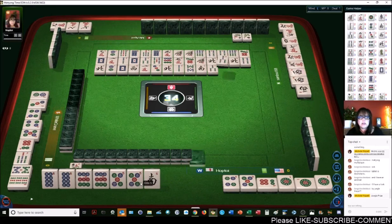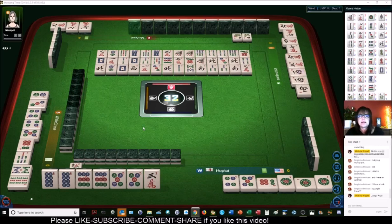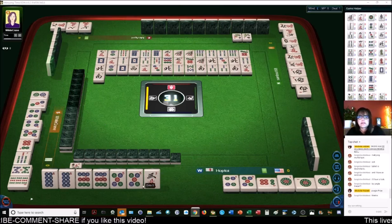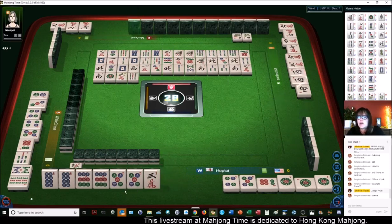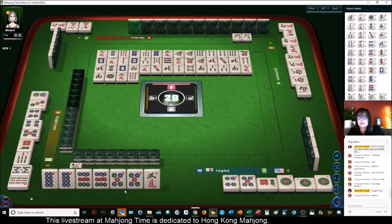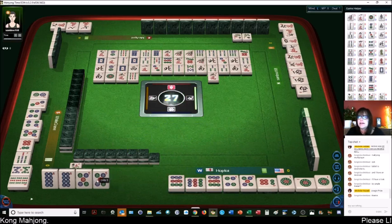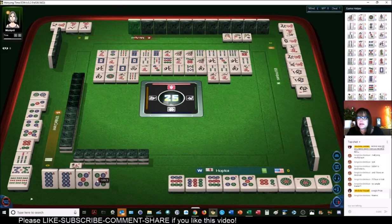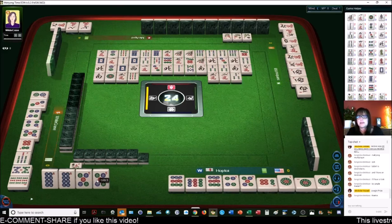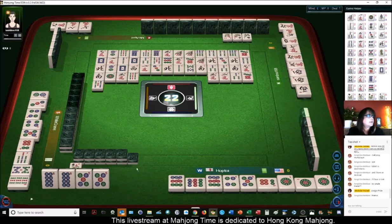I totally messed up my hand. We got a red dragon. Three-four-five or four-five-six. The sevens are all gone. If we can get a three, four, or six, we can save this hand. Six dots — there's only one more. We need a three, four, or six. I should have kept that south. We have two more picks. This red dragon is going to be really risky to discard. I probably will discard the five dot because nobody wanted it, but I'm not going to discard that red dragon.